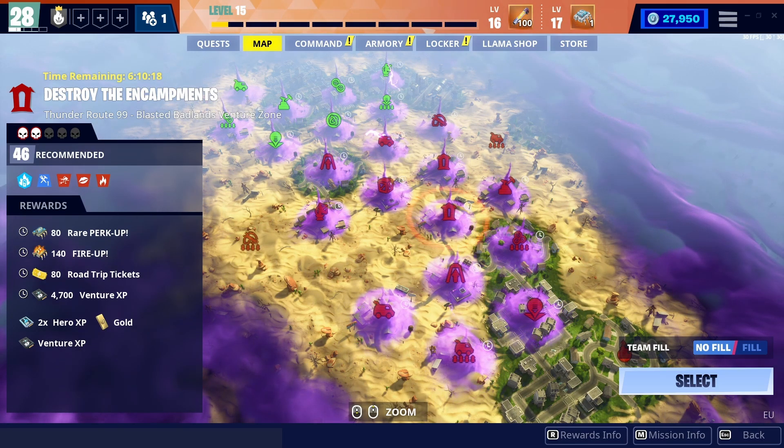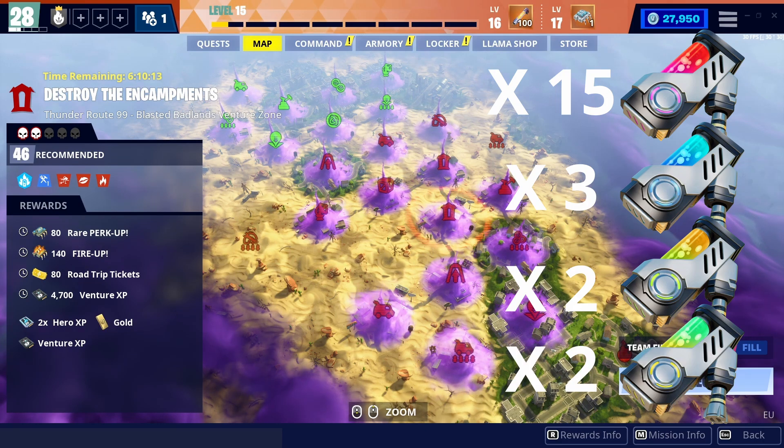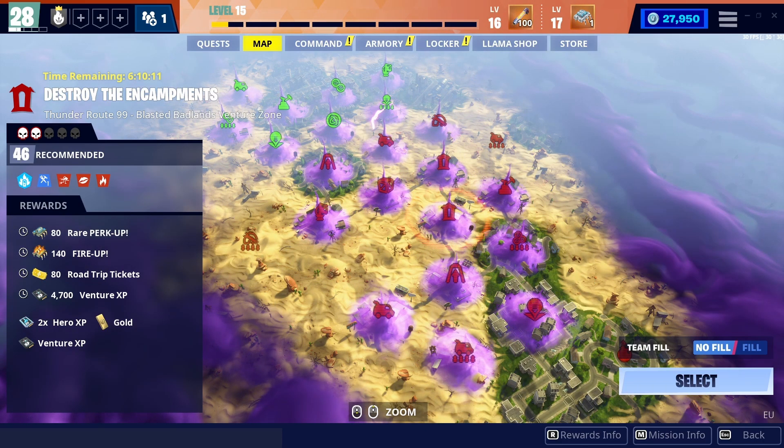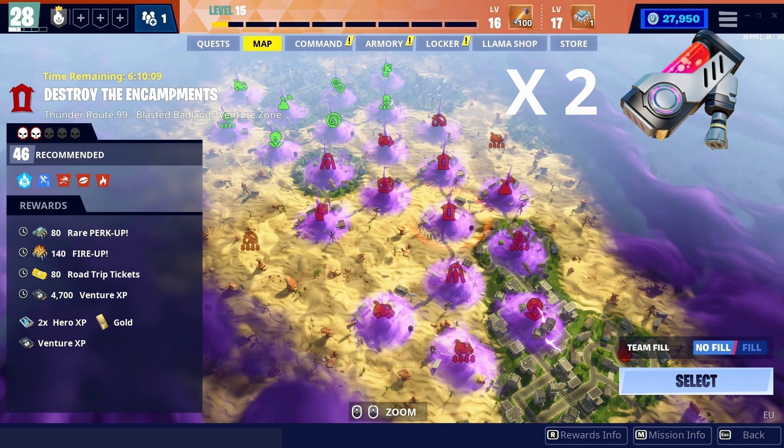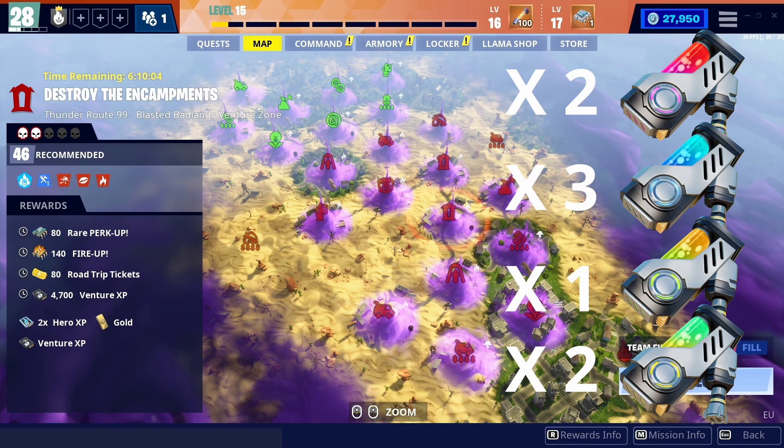When you reach level 50 you will get 15 survivor superchargers, 3 hero superchargers, 2 trap superchargers, and 2 weapon superchargers. The Venture Quests also give 2 survivor superchargers, 3 hero superchargers, 1 trap supercharger, and 2 weapon superchargers.